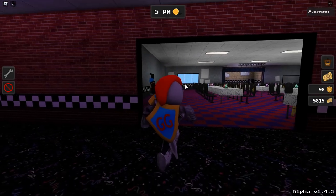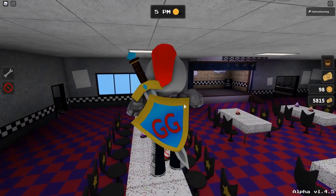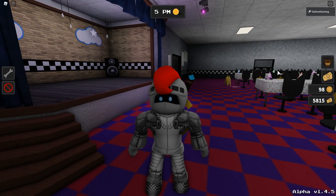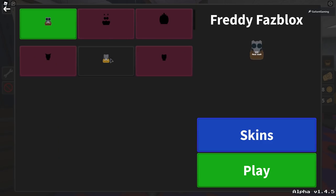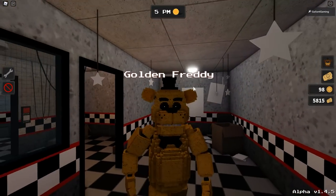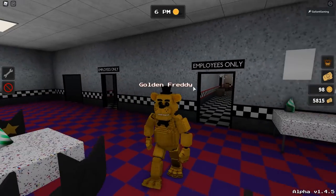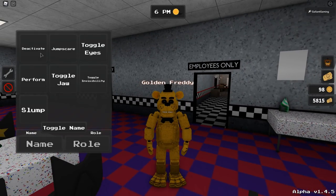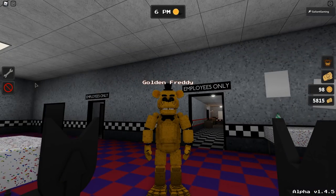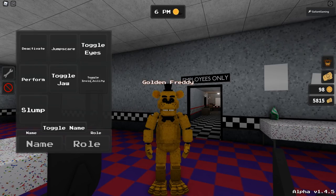I can't believe it, we finally did it! Thank you to everyone in the comments of the Doesn't Hurt badge video for helping me - a lot of you gave good tips and tricks, I really appreciate it. We're gonna go ahead and become Golden Freddy! There he is - Golden Freddy, very nice. I love the way the animatronics look in this game. With Golden Freddy we have: deactivate, jump scare, toggle eyes, and perform.